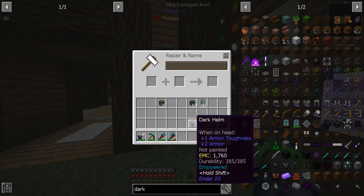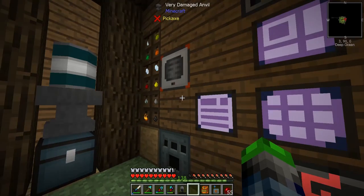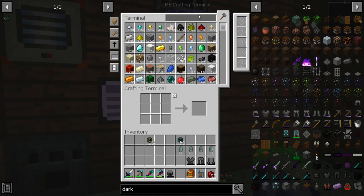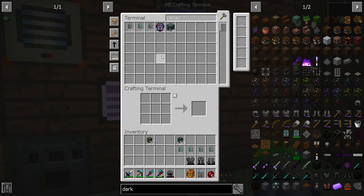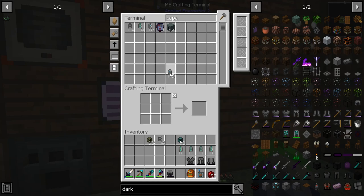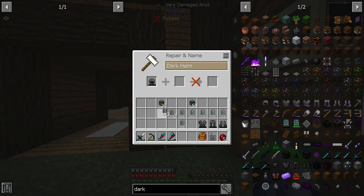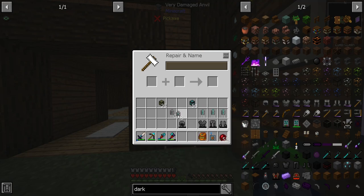We need normal double-layered capacitors. Helmet — boom, boom, boom — all upgraded with capacitors. We need to enchant each piece: Powered IV on the helmet, Powered IV on the chestpiece, Powered IV on the leggings, and Powered III on the boots. We run out of levels quickly — went through them fast. Now each piece needs a charge.